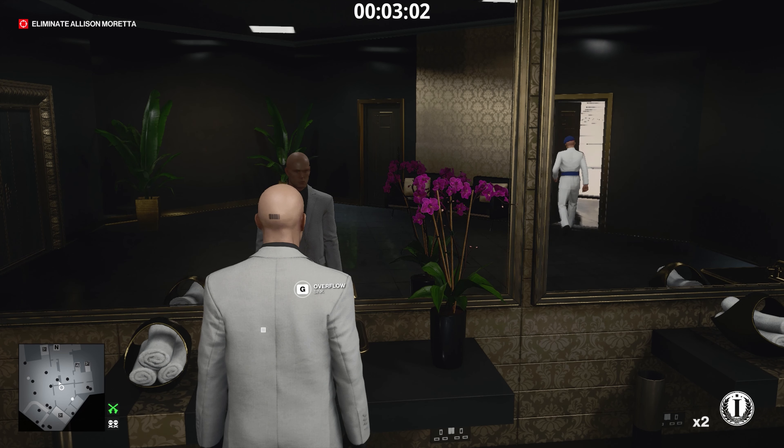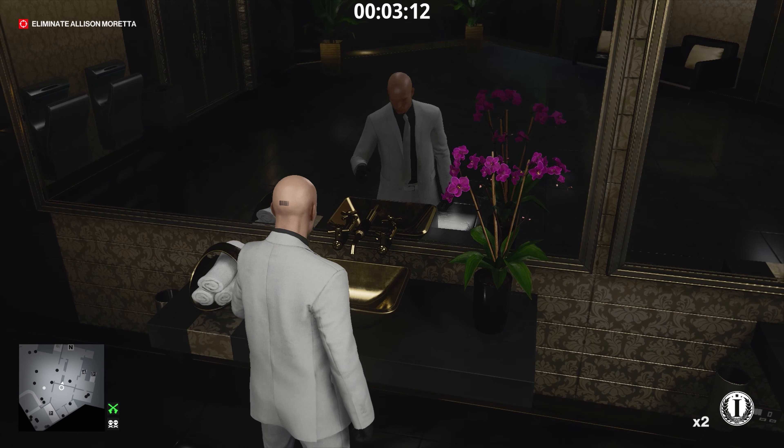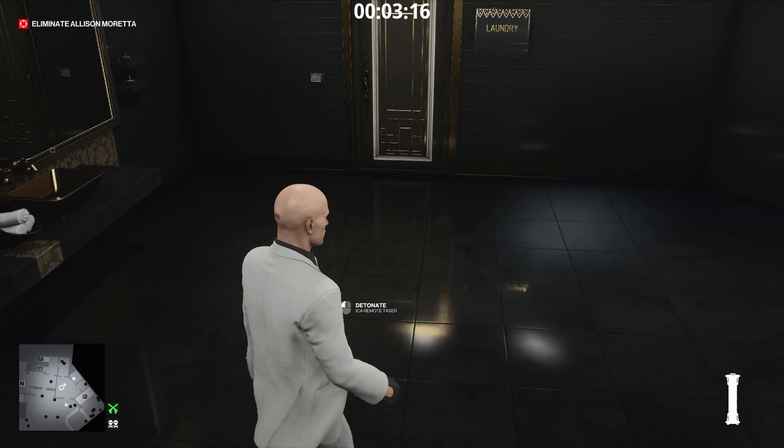We're going to open the door and throw a coin at the wall, then head out. That guy will go in to investigate the coin and find the gun. Then we're going to turn on the sink to overflow, and drop the taser and a coin right next to the sink.